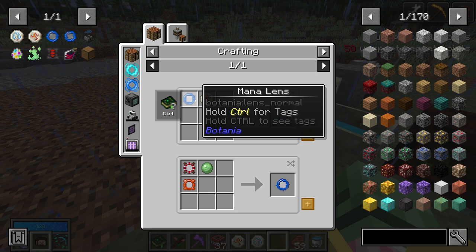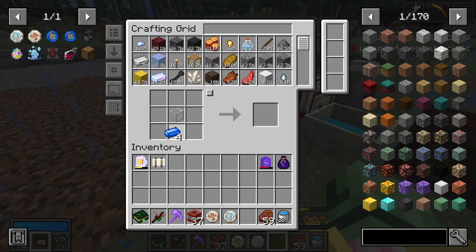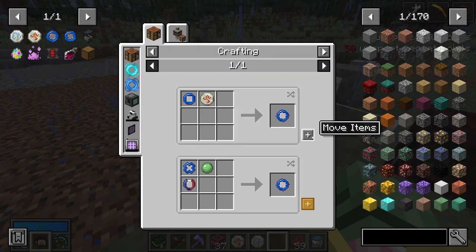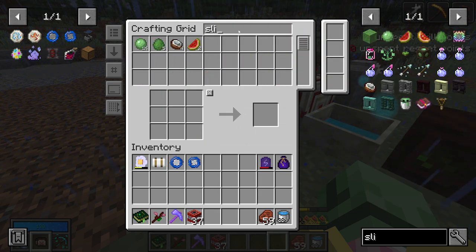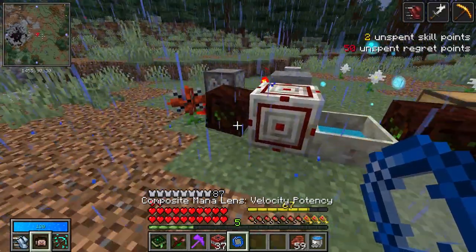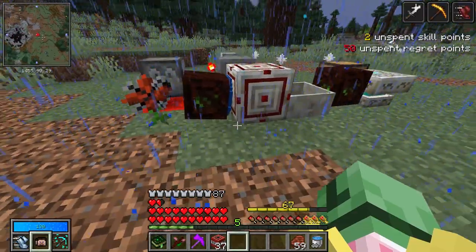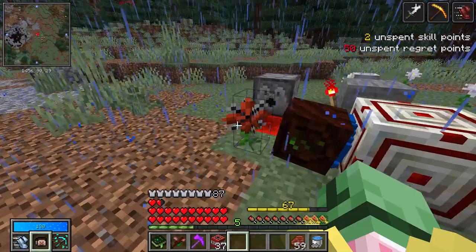Those are our runes put together. I'm gonna make two mana lenses and then we can make our potency and our velocity. All we have to do to stick them together is put one slime ball, that's all it takes, and you can get a composite lens of velocity and potency. Super duper cool. Right-click your spreader and you can see it actually goes right on, so now it's gonna send more mana and even faster. Velocity's not that big of a deal because it's right next to it, but it's always good to make the composite ones.